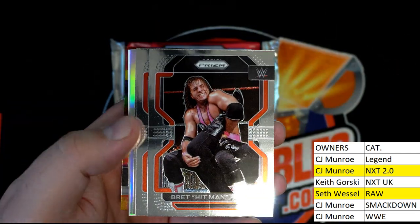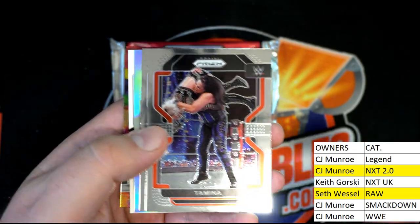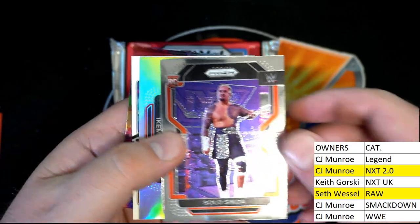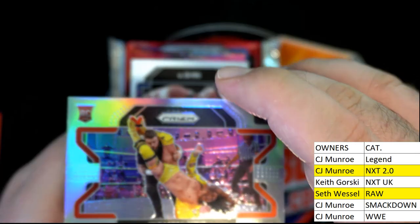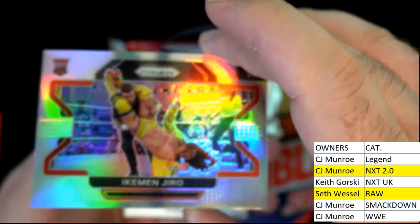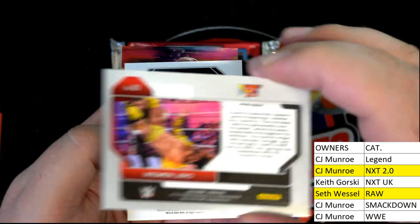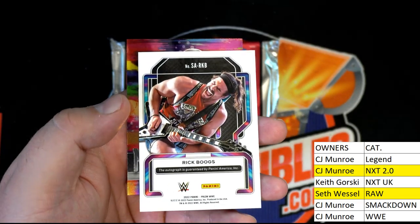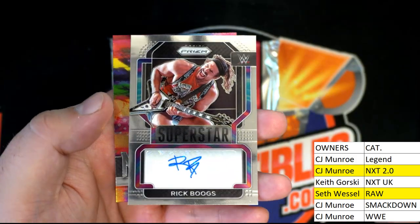Jack Rock Queen Wild, Bret the Hitman Hart — nice. Tamina. There we go, Solo rookie right there — we'll check that one. Here's our silver, silver — check that out. Like in gyro. NXT 2.0, there goes CJ — coming out to you, good one. And looks like we have our auto here — Rick Boggs, nice. Superstar auto, look out.